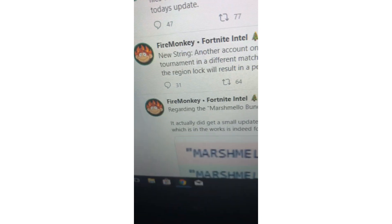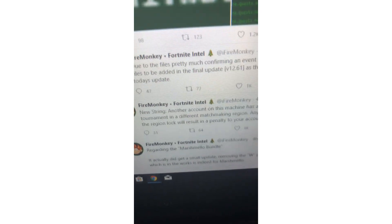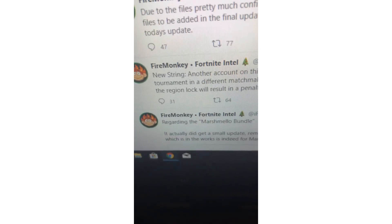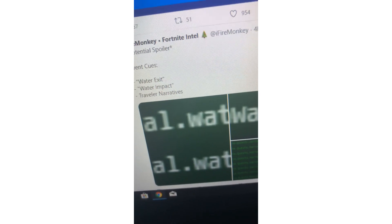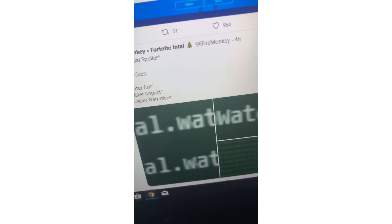Fire Monkey also found a new string: 'Auto account on this machine has already played in this tournament in a different matchmaker weekend,' which tends to confirm the weekend lock will open and appear on your account. The files pretty much confirm an event — we should expect more files to be added in the final update 12.61. A countdown was also added in today's update. Potential spoiler event cues include: water, acid water impact, tower, and Naira.